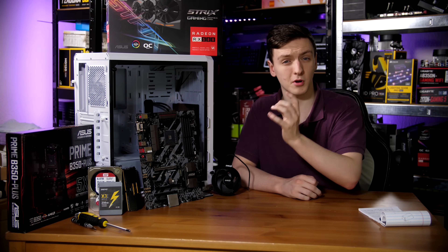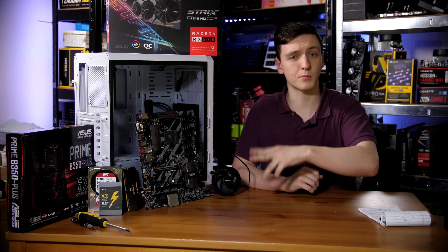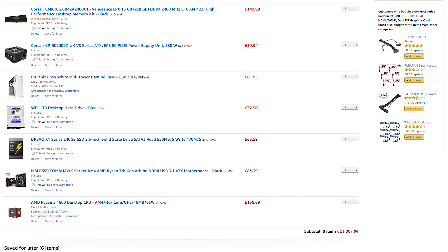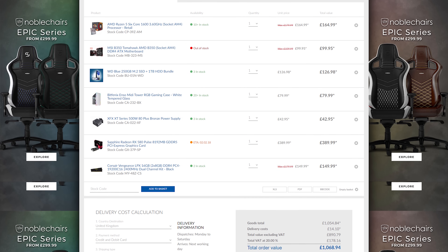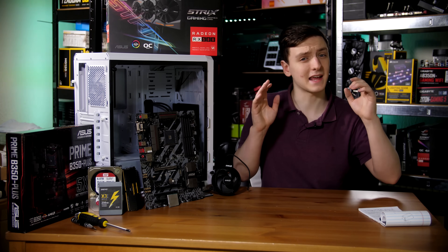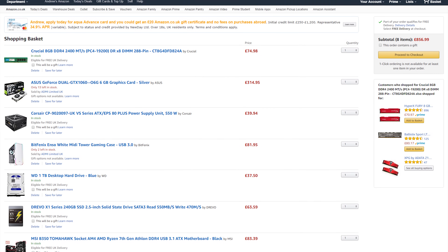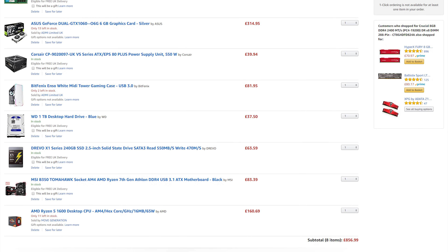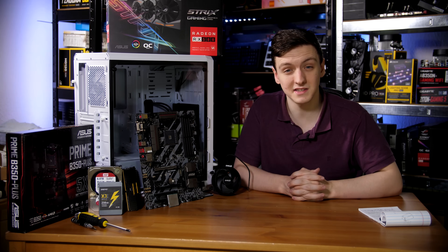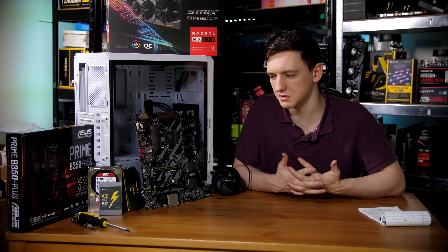The system I'm building here, with a couple of slight alterations depending on where you're buying, is priced at £1,007 on Amazon and £1,054 from Overclockers UK — the latter with a slightly different part selection including an M.2 SSD instead of a standard SATA. A more optimized version with 8GB of RAM and a GTX 1060 instead of an RX 580 comes to £856 on Amazon and £908 on Overclockers UK, still with a slightly different storage configuration.